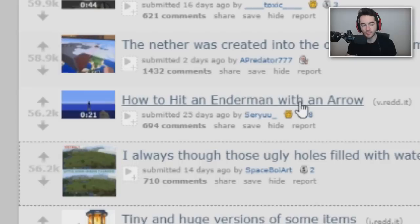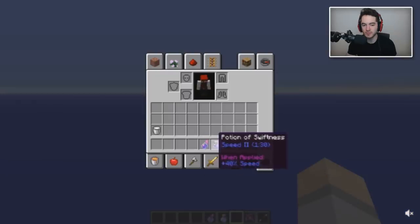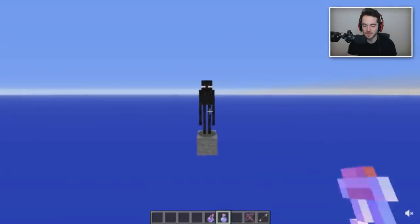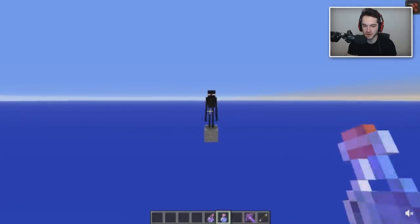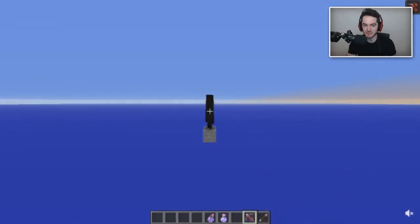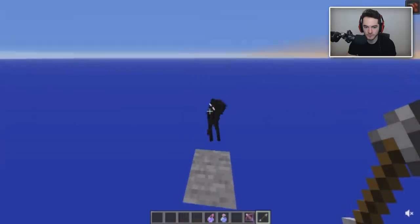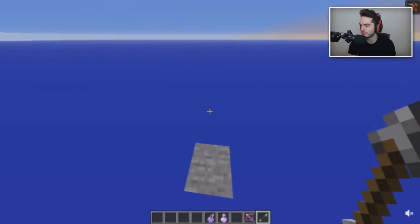How to hit an enderman with an arrow? Wait, I'm actually curious - can you hit an enderman with an arrow? Or is this a very unique situation where you have an enderman cornered on a single block in the void? They just physically punch it with an arrow in their hand. Unsubscribed. Thanks for that one.